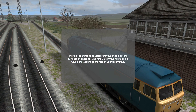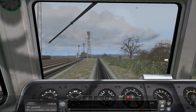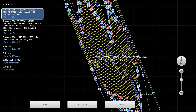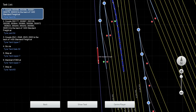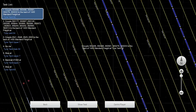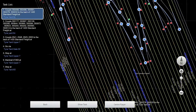There is little time to dawdle. Start your engine, set the switches, and head to Tiny Yard 58 for your first pickup — couple the wagons to the rear of your locomotive. The engine's already started, so the first task is coupling to some cars. The cars we want to couple to are way up at Tiny Yard 58.